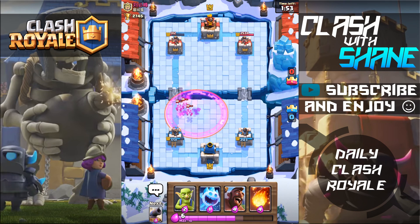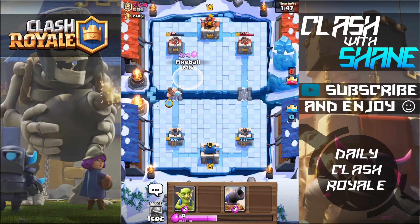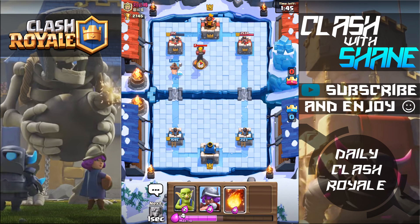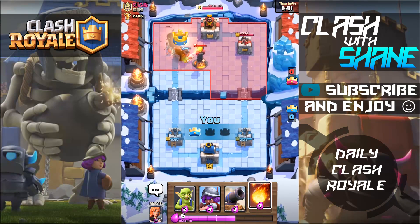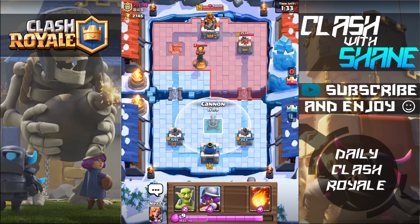The valkyrie should tank for a couple seconds, then we'll do a hog rider ice spirit push. Don't inferno — please don't inferno — yes! Look at that, the hog rider knows what's up. He's like, inferno, take out the tower, that's what's up. Thank you hog rider. I want to play super defensively for the rest of this battle.